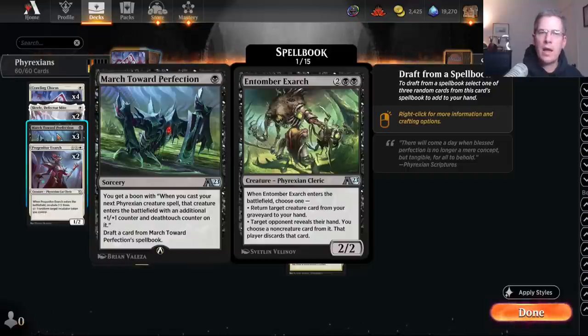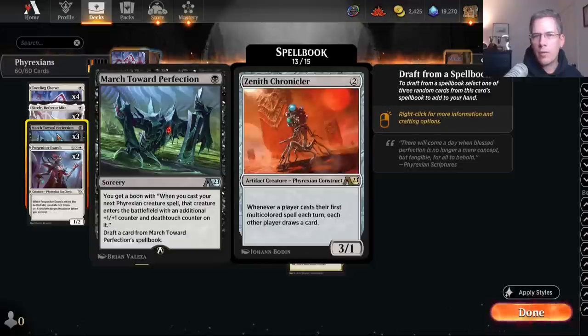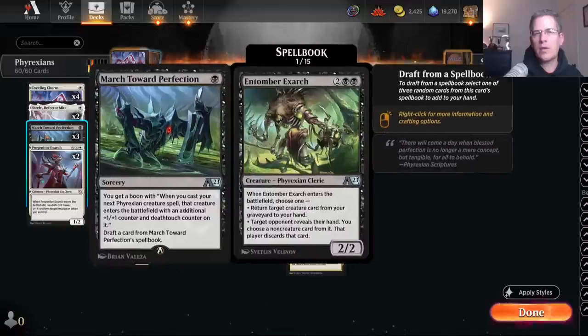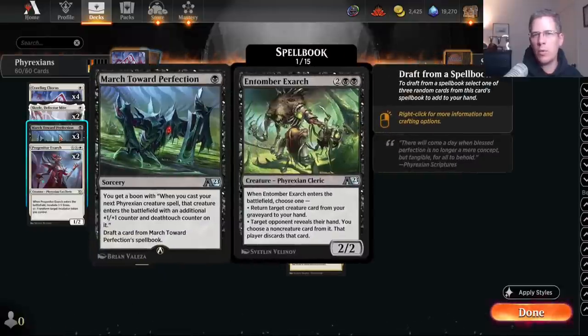You could say, why don't you just put Phyrexian Fleshgorger in your deck instead? But I think with this selection you're actually going to wind up with something better than just Phyrexian Fleshgorger on average, in addition to getting the Boon ability. We'll see how that plays out.